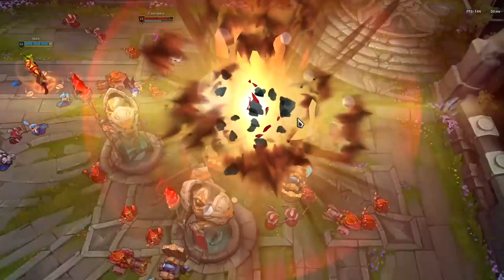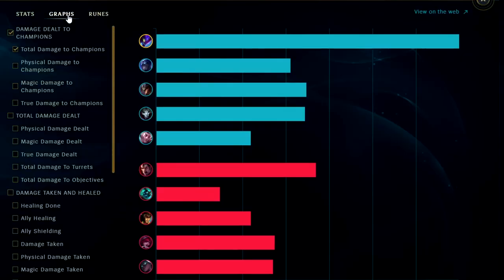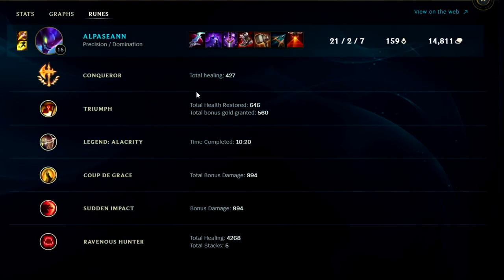Hope you guys enjoyed this Kha'Zix jungle commentary guide. If you did, don't forget to like, comment, and subscribe. My name is KingStix, thank you for watching. Looking at damage to enemy champions, we had a nice lead. Looking at damage taken, we actually took the most on our team - I'm happy with that considering we went Conqueror bruiser Kha'Zix. Conqueror healed for nearly 500, Triumph for 646 plus nearly 600 free gold, Coup de Grace did nearly 1,000 damage, and Ravenous Hunter healed for 4,268. Kha'Zix jungle is in a pretty solid spot right now - just be careful picking him against junglers that can build Zhonya's, because once they have it the game is over for you.